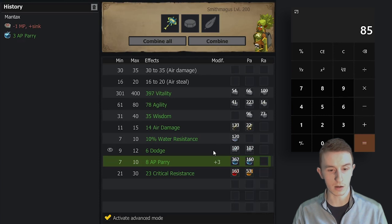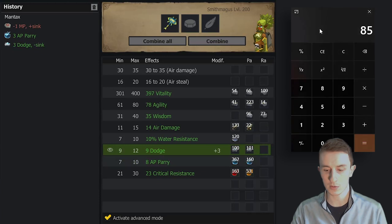If I perfect the Air Damage it's going to be harder to work on these stats, so I think I go for PAW AP Res and hope for the best. The best happened — awesome! I could go perfect Critical Res, but it's not worth trying to land a small Crit Res rune. I could also go for perfect Agility.